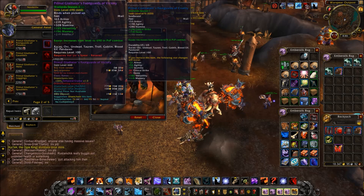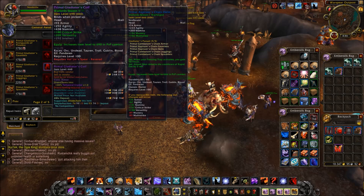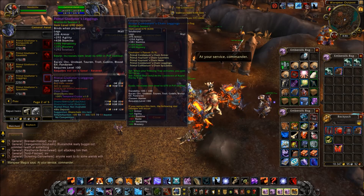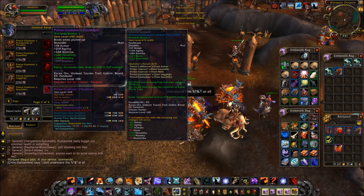These items require Vol'jin Spear, revered, so keep that in mind — they're marked in red. The shoulders have 135 versatility and 156 mastery. The hands have haste and versatility. The head has critical strike and versatility. The legs have versatility and mastery. The shoulders are versatility and mastery.